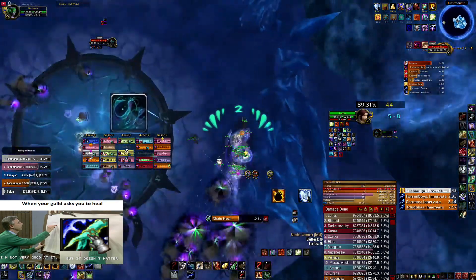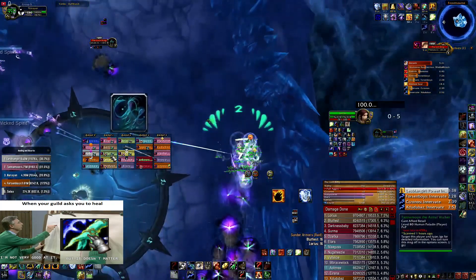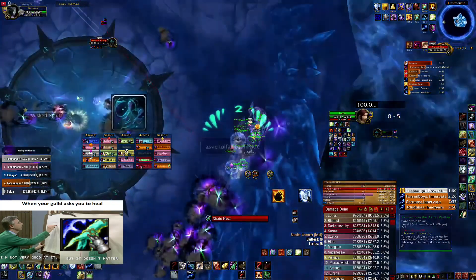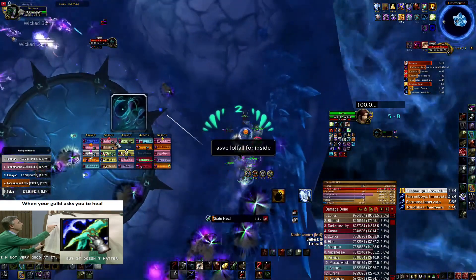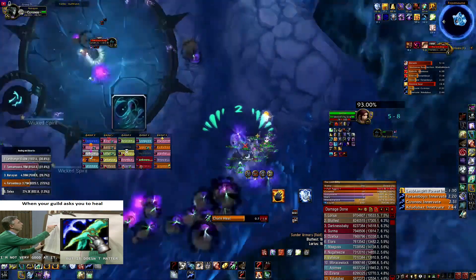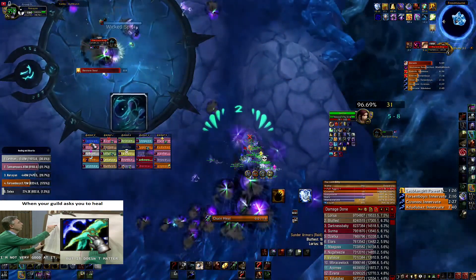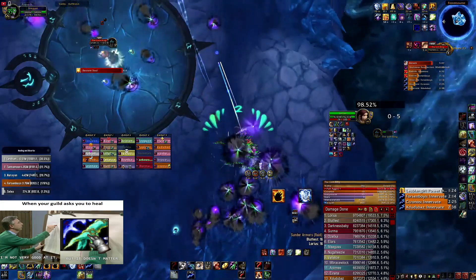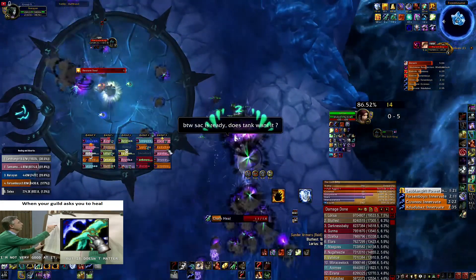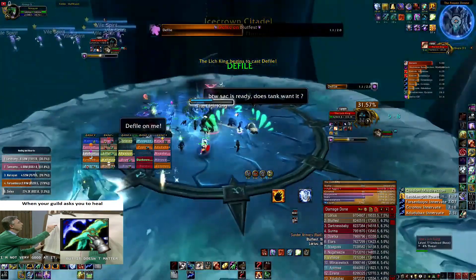The druid is saving his Starfall for inside so he can clear the whole room when we enter. Just doing a few steps, spamming Chain Heal. I don't know why I'm not using Riptide here to keep a hot on somebody, because that's extra healing — just not paying attention I guess, or just out of habit.